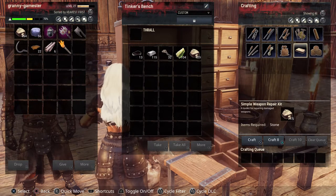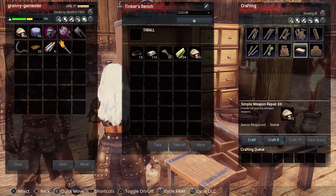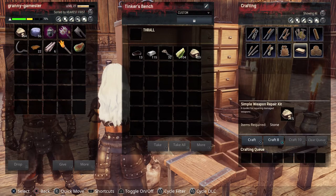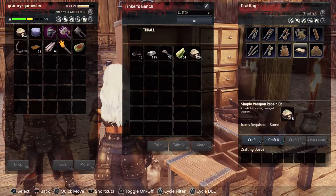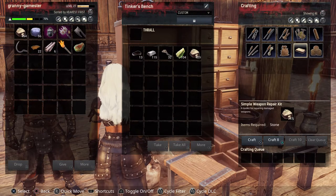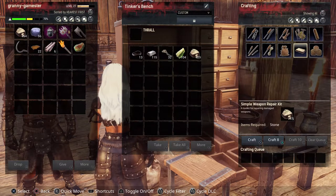You have to note that for weapons I've found that I cannot repair yet — I like to give them to my Thrall, but I can't upgrade them because I can't repair them. And then the Simple Weapon Repair Kit repairs damage to any weapon.